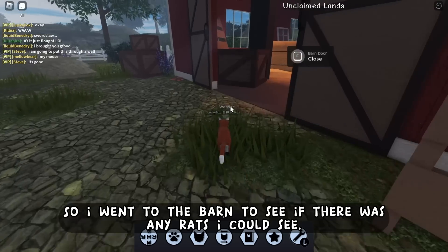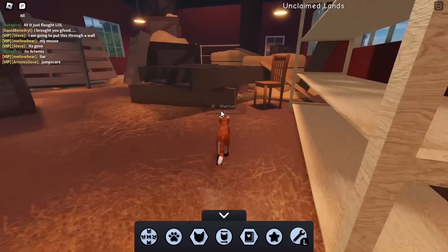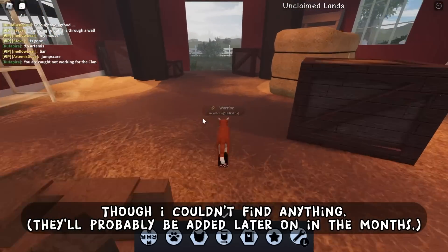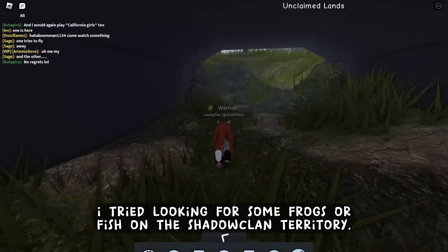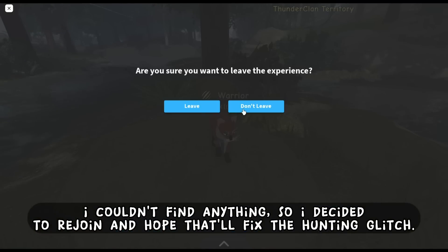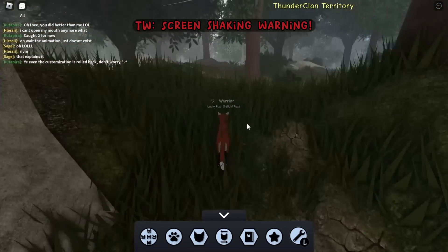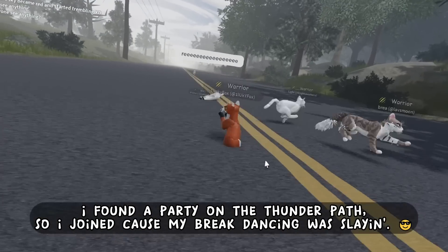So I went to the barn to see if there were any rats I could see, though I couldn't find anything. They'll probably be added later on in the months. I tried looking for some frogs or fish on the ShadowClan territory, but I couldn't find anything. So I decided to rejoin and hope that would fix the hunting glitch. Still nothing was working. I found a party on the Thunder Path, so I joined because my breakdancing was slain.